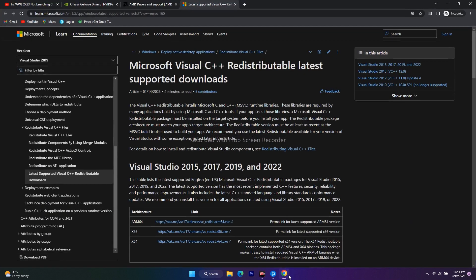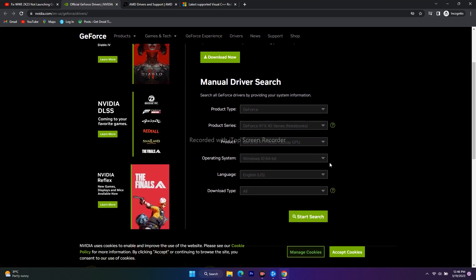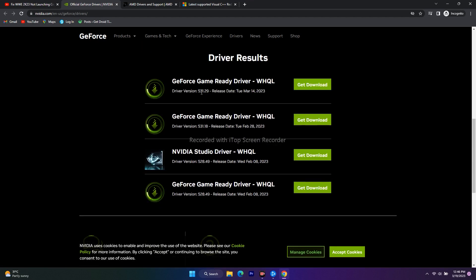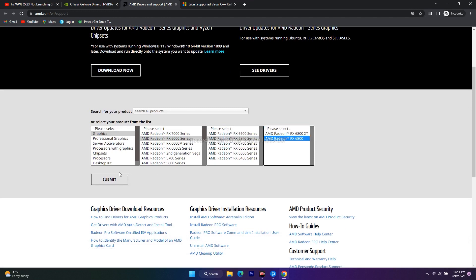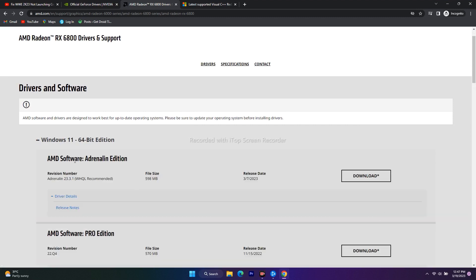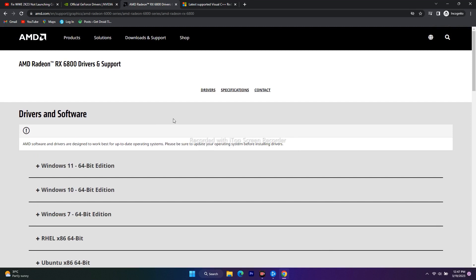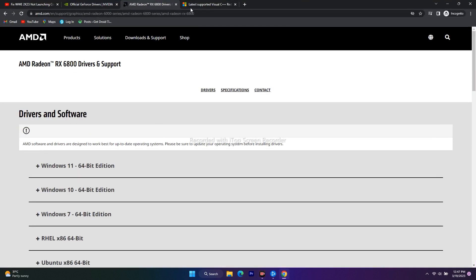The next fix is to manually update your graphics card drivers. Links for both Nvidia and AMD will be provided in the description. For Nvidia, select your model, operating system (e.g., Windows 11), and download the latest driver — for example version 531.29 released March 14, 2023. For AMD, select your GPU model, choose your Windows version (Windows 11, 10, or 7), and download the appropriate Adrenaline version. Restart the PC after installing and try to play.